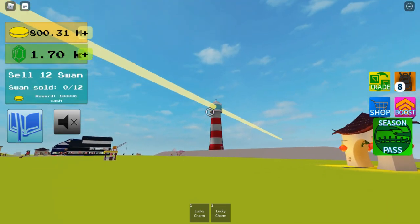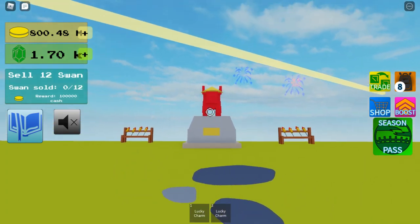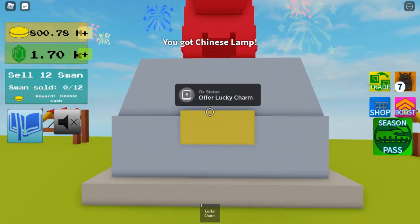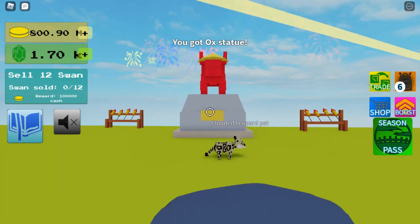From the lighthouse — right to the lighthouse — you'll find this ox statue. Offer lucky charm. I've got a Chinese lamp, and off of the other one, I've got an ox statue.